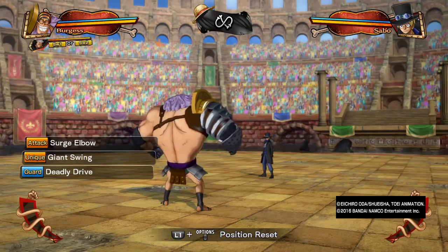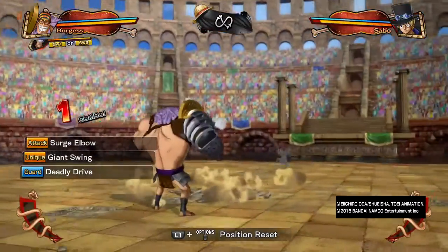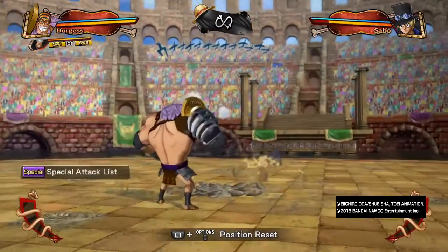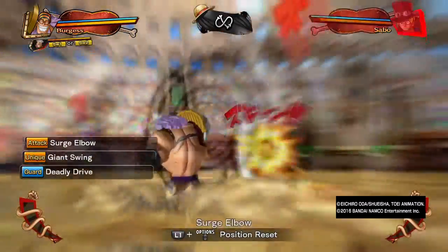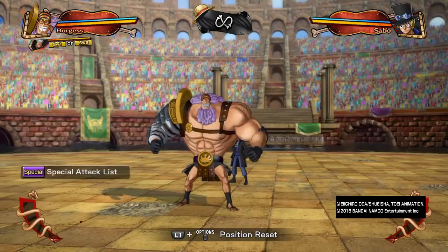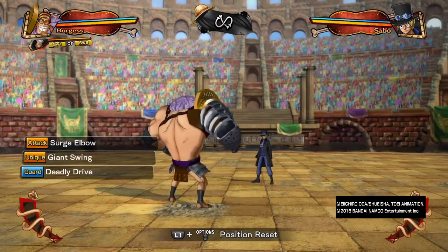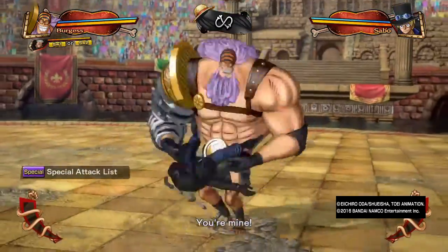His first special tag is called Surge Elbow. Surge Elbow does a huge knockback but not a lot of damage. It can be charged to become an unblockable, so you can see how sparkly and powerful it looks when charged — it'll be a charged unblockable projectile with nice range. Most people will try to get out of it because they're scared to block it, since they don't know when it'll become unblockable, but you can always read the animation to figure it out.